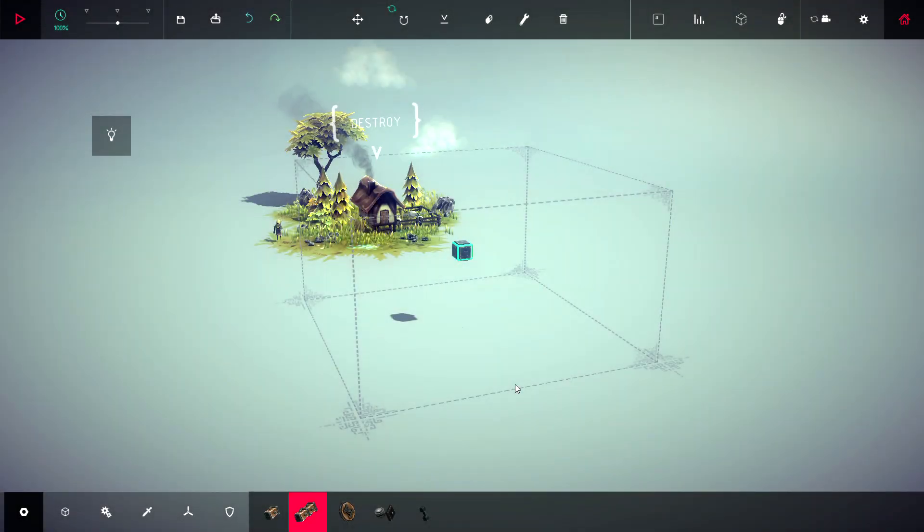Hey guys, welcome back to Besiege early access coverage - this is episode 24, I'm Eggman, and today we're taking a look at perpetual motion engines, one design in particular, then we're going to take a look at some applications of that design.